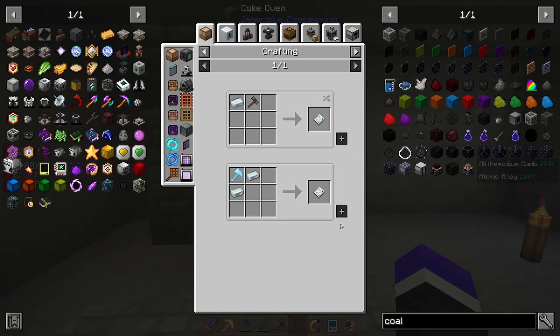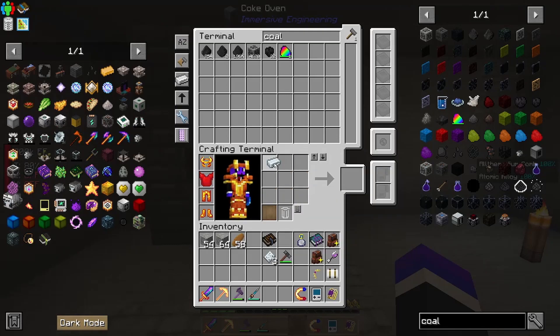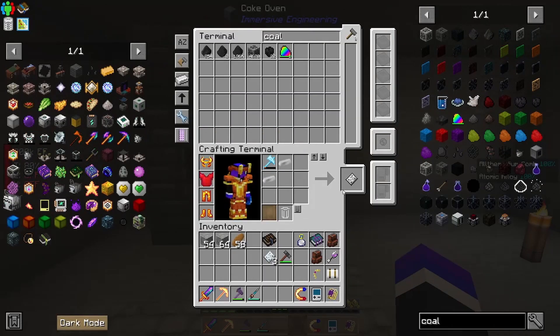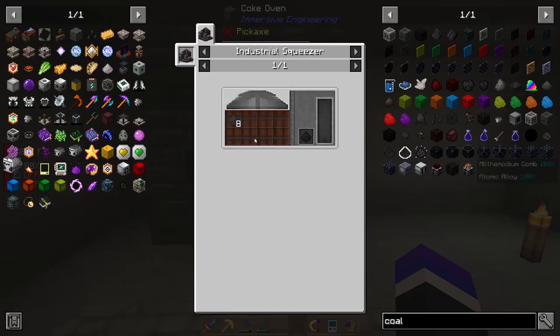A lot of this stuff we can get pretty quickly, like these plates — they're pretty easy. Let's grab that: one, two, three, four. Now I'm not going to be able to craft the tesla coil today, and the reason for that is this HOP graphite ingot. It comes from using the industrial squeezer, which might be out of scope for this episode — maybe if I can squeeze it in, but I really don't anticipate that happening.